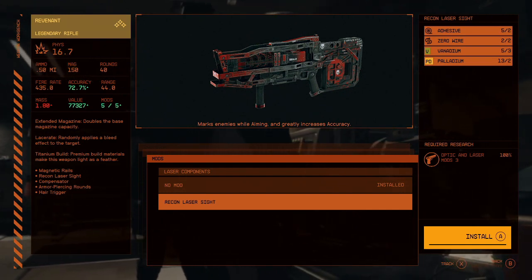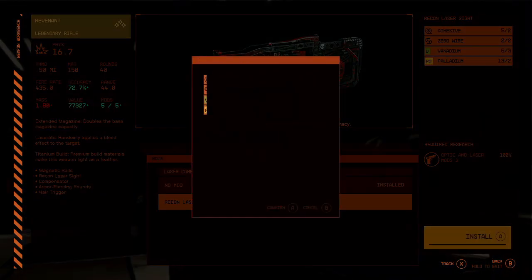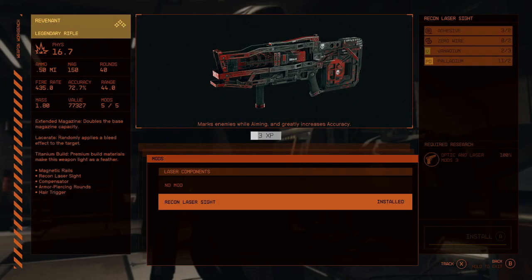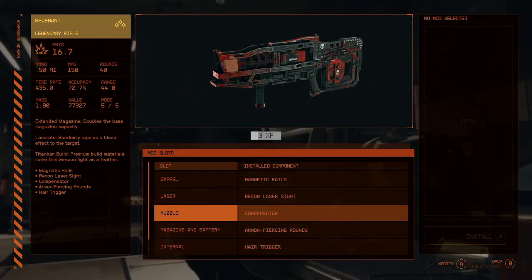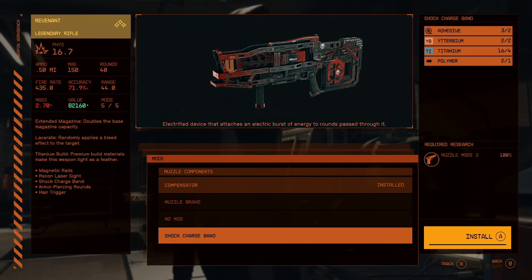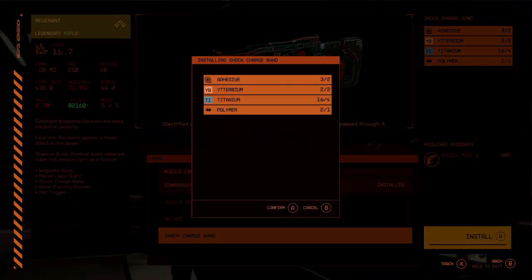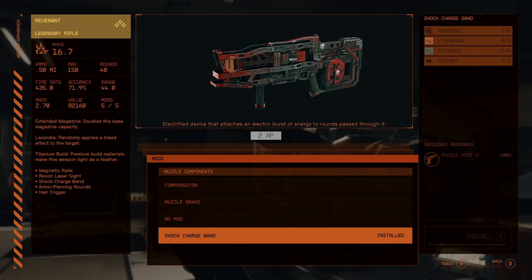We're going to put a recon laser sight on this, which will help us aim and increases the accuracy of the weapon. Next we're going to look at the muzzle and change it to a shock charge band — this is going to have electricity burst through enemies as we're shooting them.